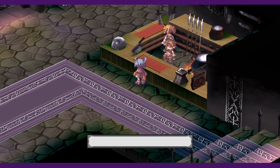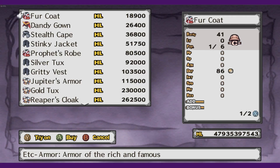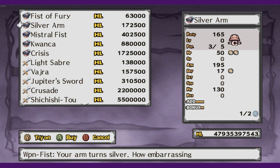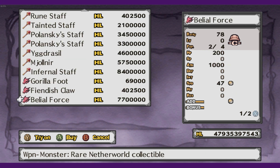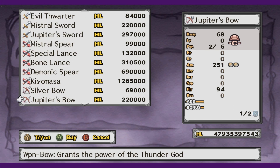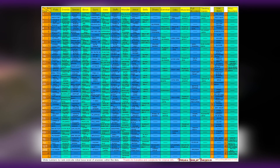You'll have a main hub world, and within this hub world are a lot of different NPCs to talk to to access different tools. The first being the shop — weapons, armor, and items can all be bought here. When you go into the shop, the selection of items is random, and you can change the selection simply by exiting and re-entering. The strength of these items is based on your customer rank, and every single type of item has their own rank associated with it.